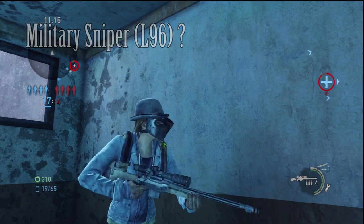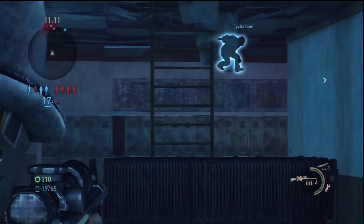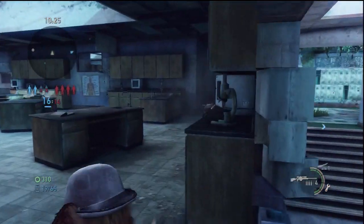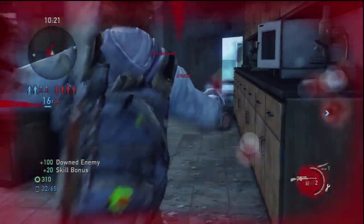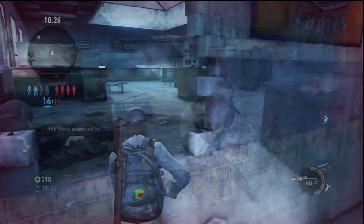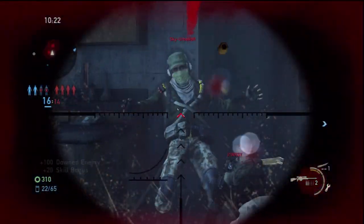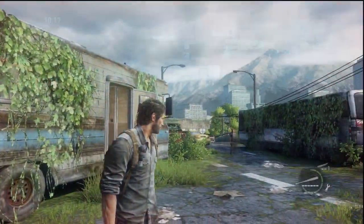Now the military sniper, the L96 — this is a semi-automatic sniper and also a two-shot to the body, so it's kind of like an upgraded hunting rifle. It decreases the time between shots and you can go bam bam without waiting to reload. You start with four bullets. But to be honest I don't really like it because it has two levels of zoom and you don't always need to zoom that much. I just don't like snipers in this game much anyway.